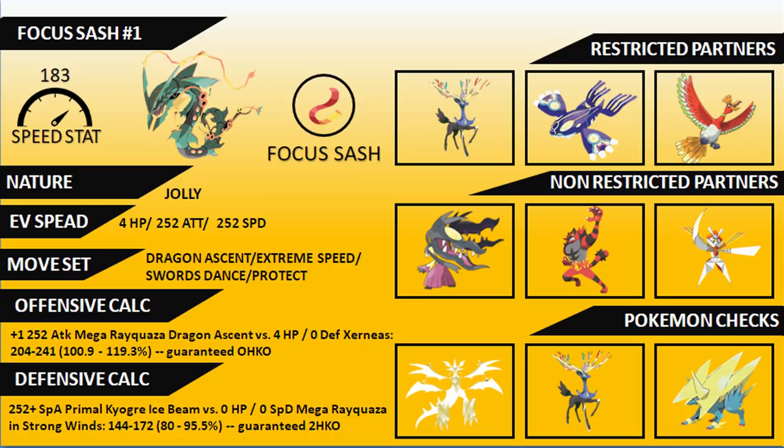We saw Wolfe click at the 2016 World Championships do so well with it, showing how threatening this Pokemon can be. The Focus Sash gives the ability to take big attacks, Swords Dance up, and throw out big Dragon Ascents and Extreme Speeds. From the offensive calculations, a +1 252 Attack Mega Rayquaza Dragon Ascent versus a 4 HP no Defense Xerneas is a guaranteed one-hit KO — so even if your opponent has Intimidate support bringing you to only +1, you'll still pick up that KO on Xerneas.